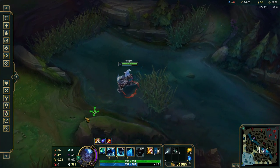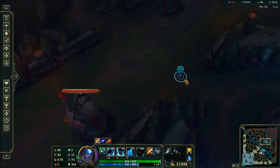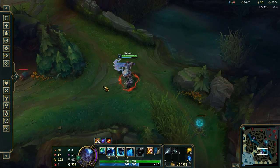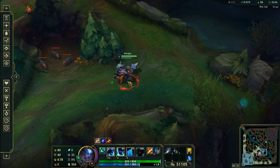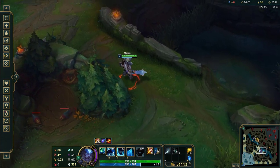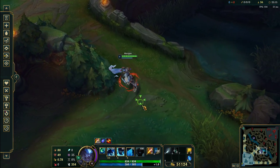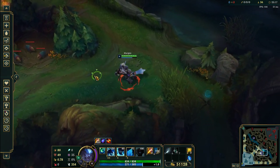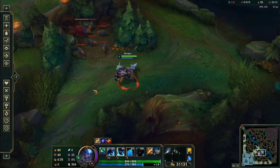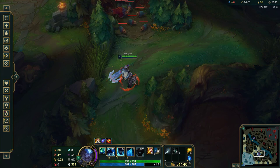Depending on your champion — for example, if you're level two Trundle doing wolves — you can drag it up pretty far, which is pretty strong. That's pretty much it. This is a fundamental that everyone should know since it's not very complicated; people just don't really pay attention to this stuff.